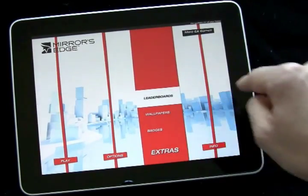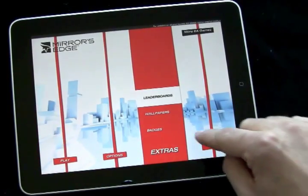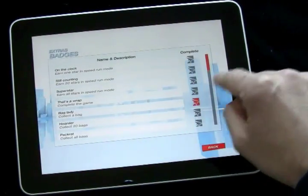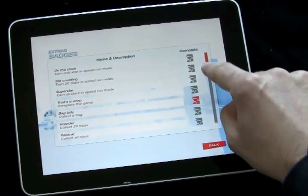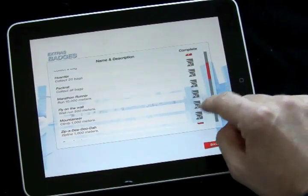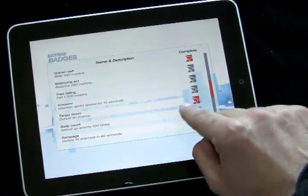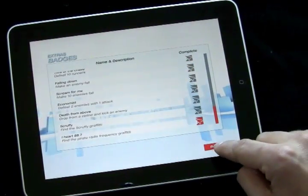You can actually race against a ghost on those to race against the different leaders. You've got badges that you can earn. I'm terrible — I've only earned a few badges so far. I got the Gravel Rash. I beat an enemy. All right, I got like four or five badges. That's cool.